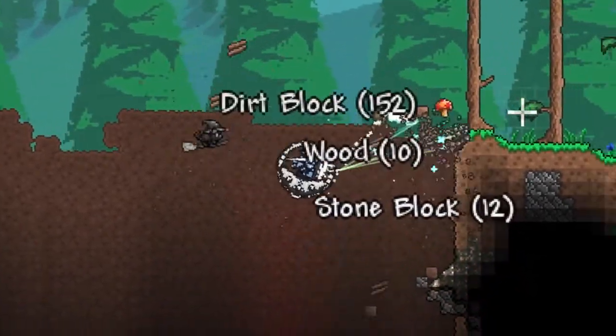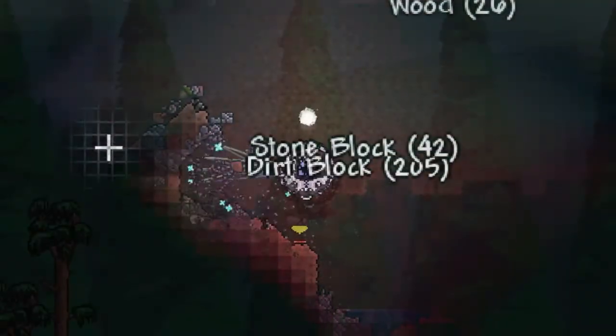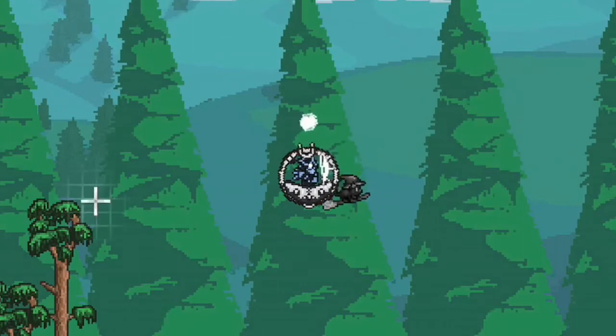Let's be honest here, mining is the whole purpose of the mount — you're not going to be wanting to use it for mobility anyway. Another thing you may want to keep in mind is that while mounted, you cannot attack, since attacking will just cause the Drill Containment Unit to mine in the direction of your cursor.